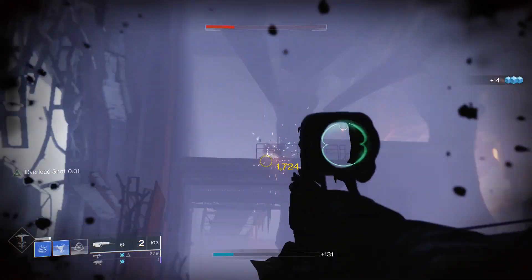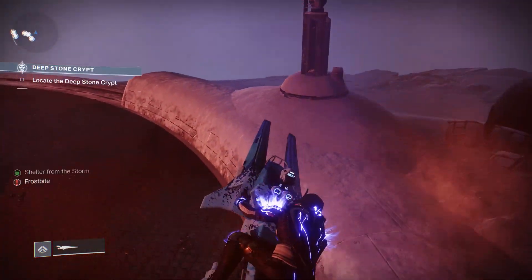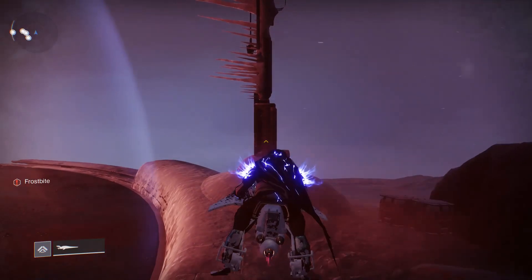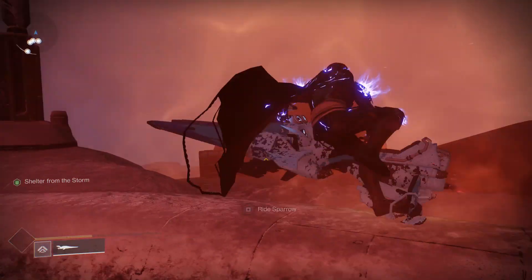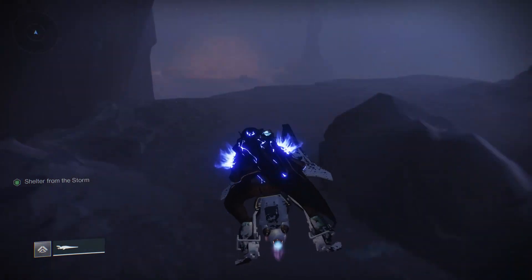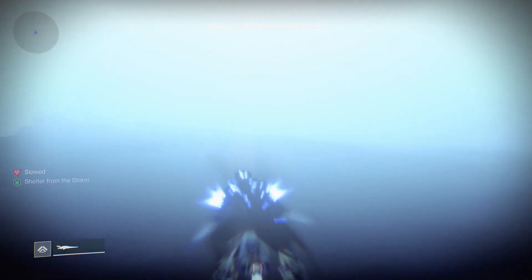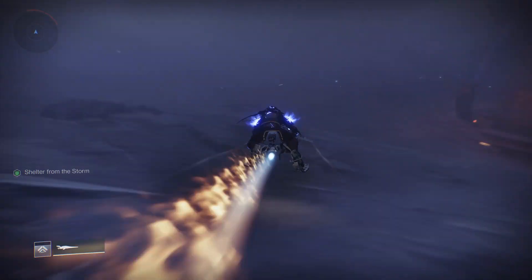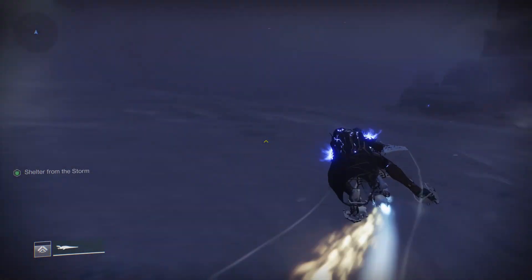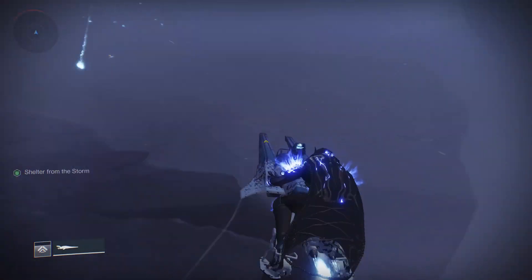Erster Schritt: startet den Raid und besiegt alle Gegner. Fahrt fort bis ihr zu diesem Bereich gelangt — hier müsst ihr euren Sparrow benutzen. Parkt euren Sparrow außerhalb von der Blase und steigt ab. Vom Inneren der Blase kehrt dann auf dem Sparrow zurück und fahrt dorthin wo mein Charakter hinfährt. In diesem Raid bekommt ihr außerhalb der Blase langsam Schaden und werdet nach kurzer Zeit getötet. Allerdings gibt es einen Bug mit dem Sparrow, der euch vor dieser Spielmechanik schützt — ihr könnt euch also ruhig Zeit lassen und sogar vom Sparrow absteigen.